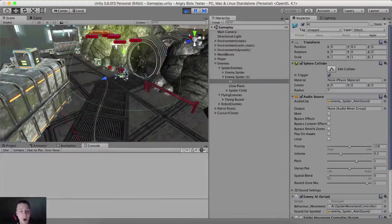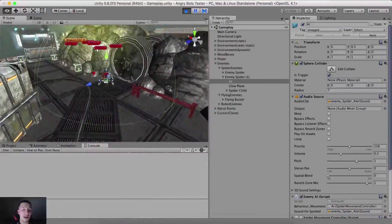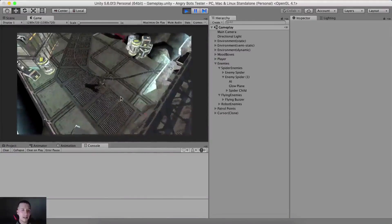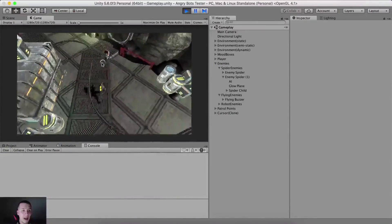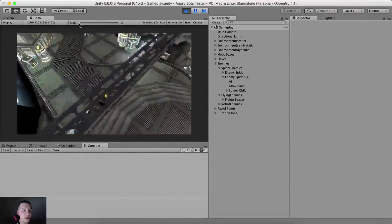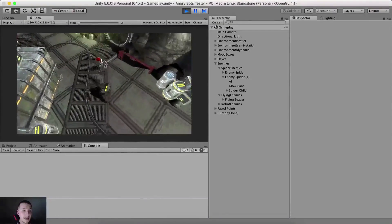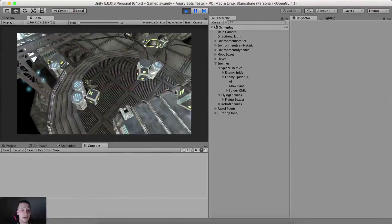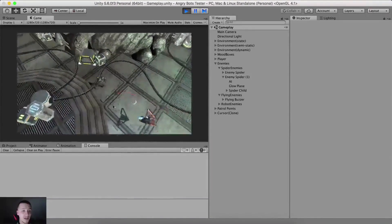Same as with this robot or this spider here - notice when we come inside of this circle, this green thing, he is gonna search for us or come towards us. Let's test it out: when we come near him, notice he's gonna get active and now he is following us. If I go back, away from him, he is gonna go back inside of his position again. If I come here he is activated and coming towards me, and when he comes near us he's gonna explode.